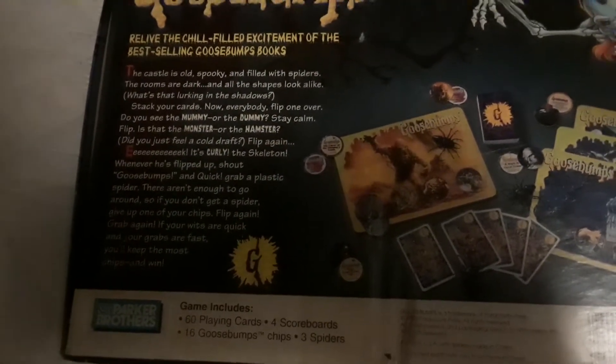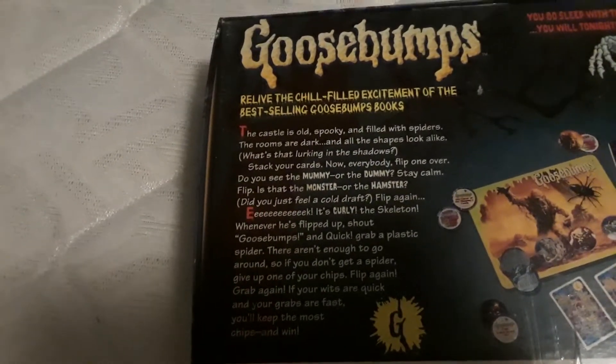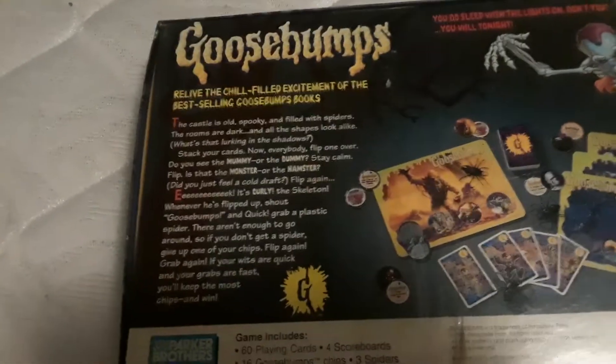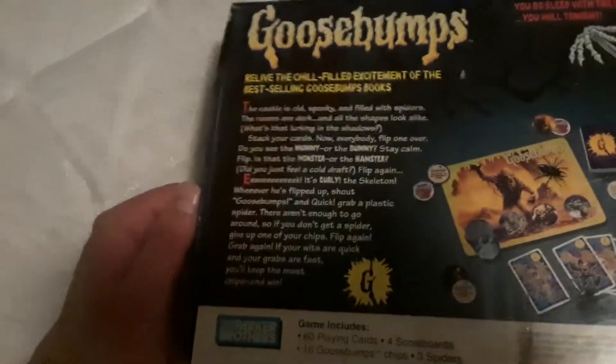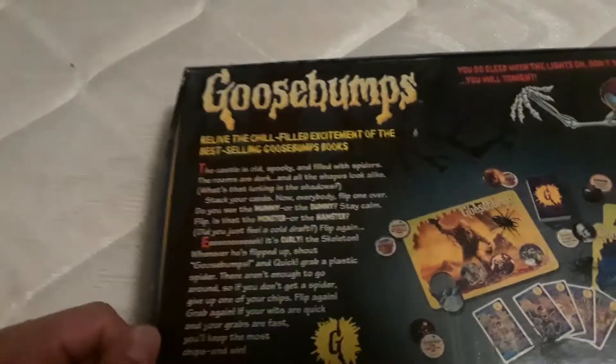You do sleep with the lights on, don't you? You will tonight. Goosebumps — relive the chill-filled excitement of the best-selling Goosebumps books. The castle is old, spooky, and filled with spiders. The rooms are dark and all the shapes look alike. What's that lurking in the shadows? Stack your cards, everybody flip one over. Do you see the mummy or the dummy? Stay calm. Flip. Is that the monster or the hamster? Did you just feel the cold drift? Brrrr. It's Curly the skeleton — whenever he's flipped up, shout Goosebumps and quickly grab a plastic spider.